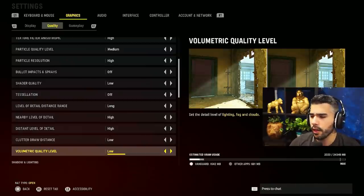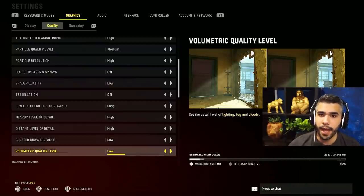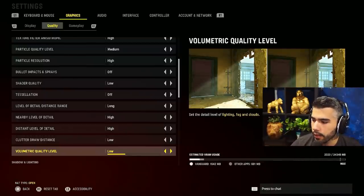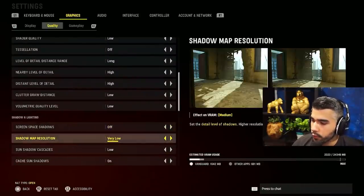Some of you are wondering why some settings are high and some are low — shouldn't they all be low for higher FPS? There are reasons: some settings actually improve FPS by being high, and for others the difference between low and medium doesn't affect FPS much enough to sacrifice slightly better quality for maybe five frames.